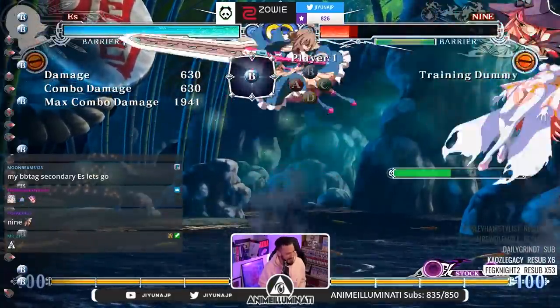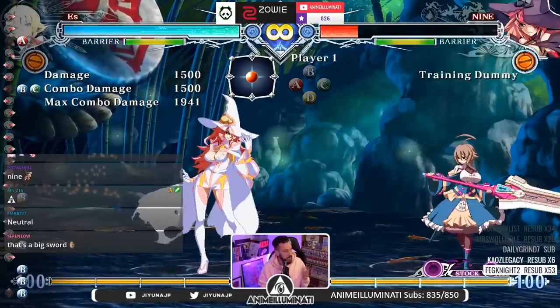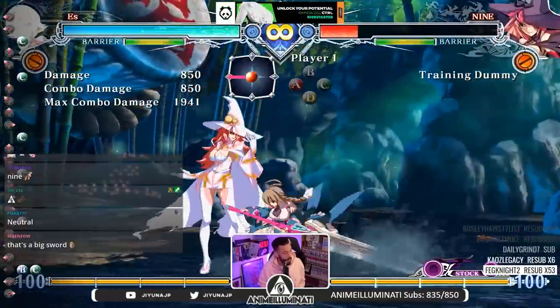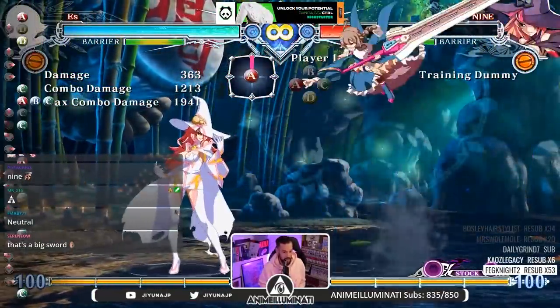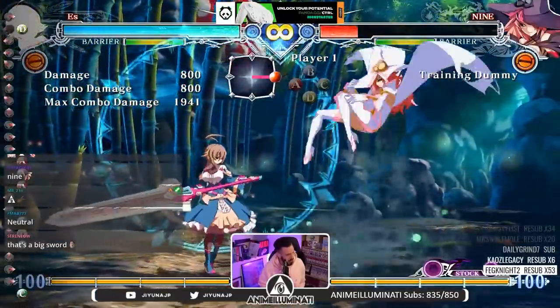From that range, and it's two parts so you can mash it — Jump B is really good. Her other jump normal, Jump C — look at the hitbox on that, it hits really low to the ground and it's an instant overhead, so you can set up mix like that. And then Jump D — this move is not just an oki tool but it's great as a cross-up.